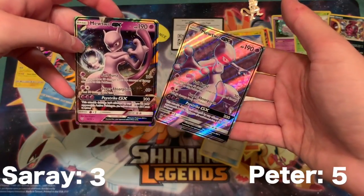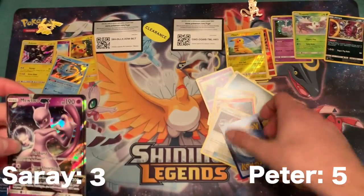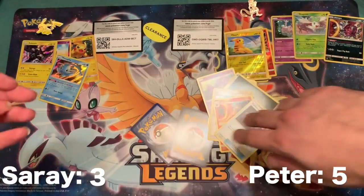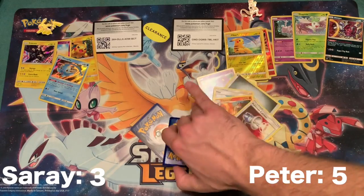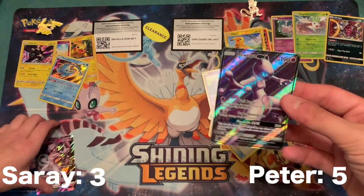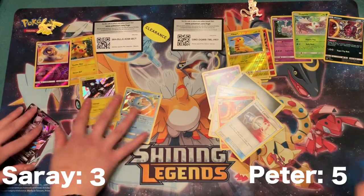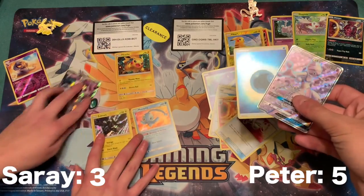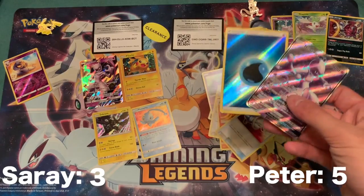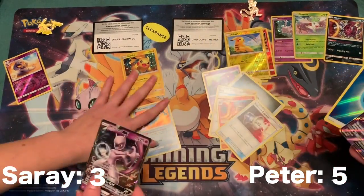We got two out of the three Mewtwos out of this set. We have all three now technically because I pulled one before. Actually, I want my more points. I think you won that one. I got four, five — I have five. We only count the EX-level cards and up, so it's three to five. Looks like you won.